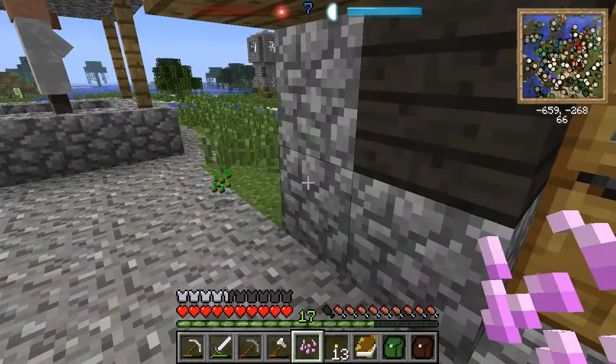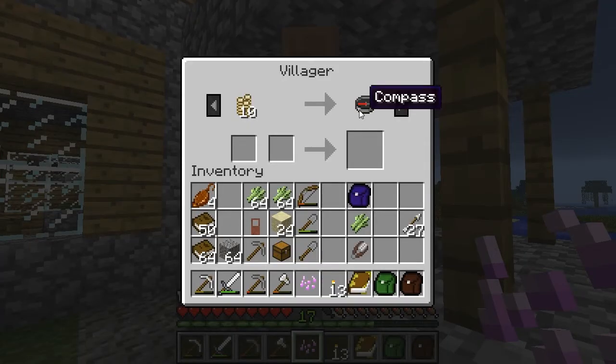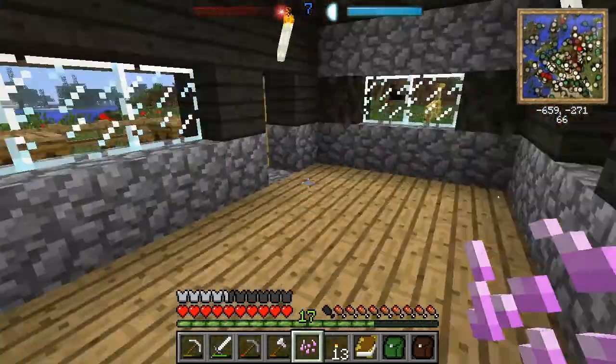Cotton seeds — I don't know what they're doing there. A lot of these vanilla villagers are mostly going to be using coins rather than emeralds for their trades. That's because of Metallurgy 3 — it changes them. You can mint coins using precious metals, but I don't have any coins or emeralds, so that's not going to happen.